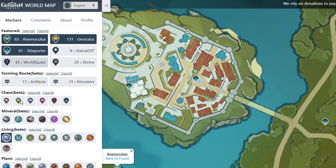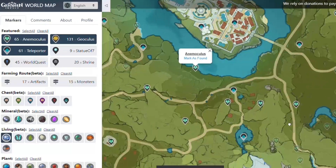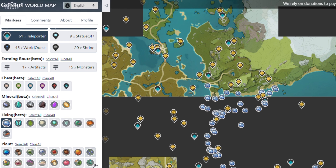And then there are some beta ones — I'm not sure if they are accurate — but there are chests: Exquisite chests, Precious, Luxurious, all kinds of chests, time-limited challenges, and even the Mysterious Seelie which leads you to a chest. I haven't tested these out so I'm not sure if they are accurate. And then even Mineral Living Creatures like this Sea Conch which is only available in Liyue. And then Plants — yeah all kinds of plants you will need.